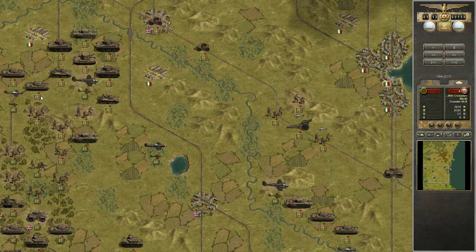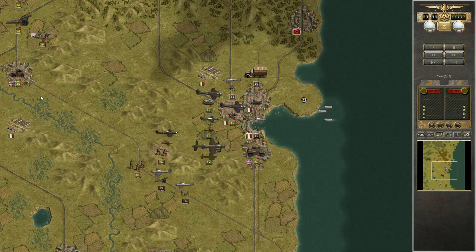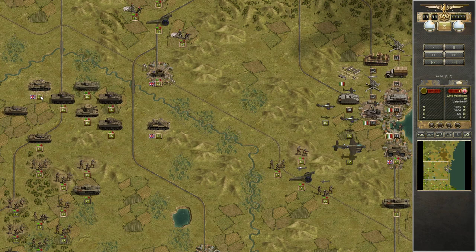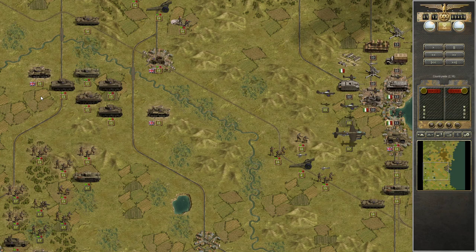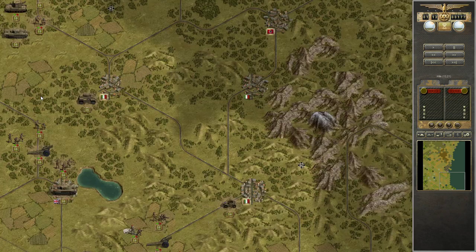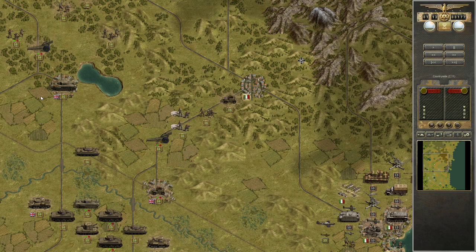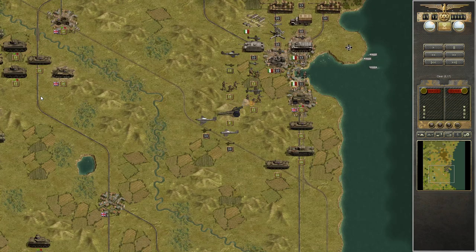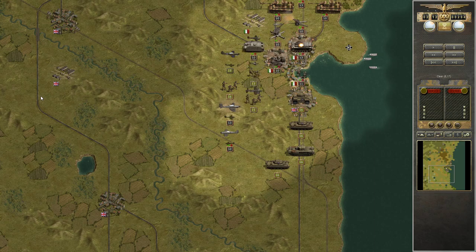Look at all of that — there are like eight planes in that first wave. That is a lot. And I only have four fighters — four fighters for eight planes. So I finish off the artillery, and that makes this position secure just like that.